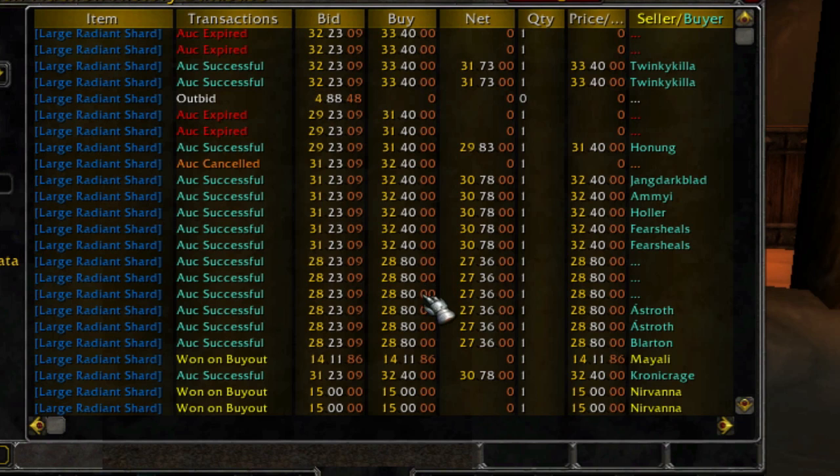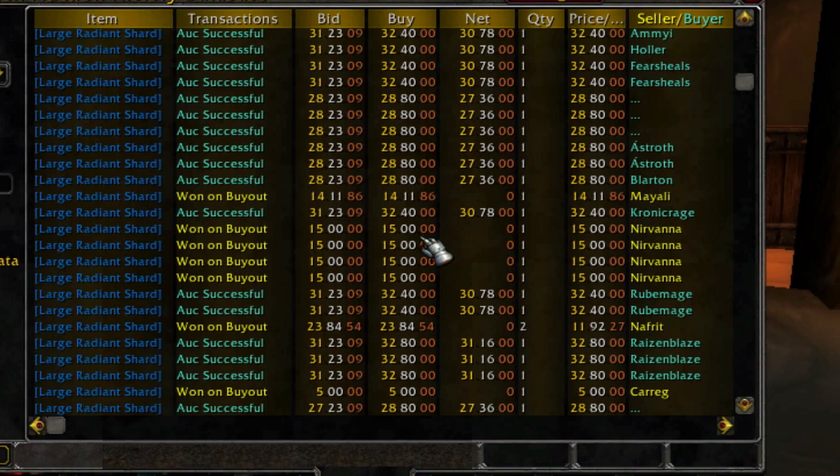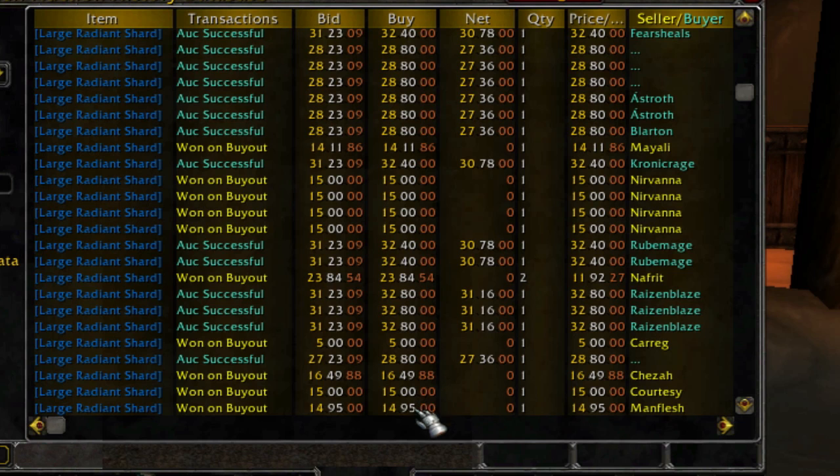Lots selling. 28.80, a little bit lower — obviously I compromised a little bit there. And here are some of the buys: at 14 gold, 15 gold, one went up to 23 gold — I think that was a strategic move where I just wanted to clear some out of the auction house. Here's one I got for 5 gold, 16, 15.